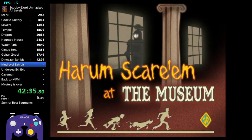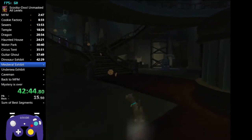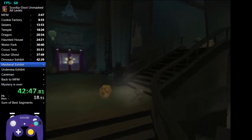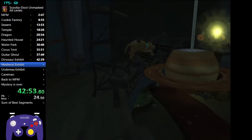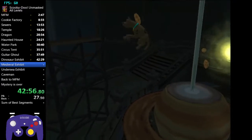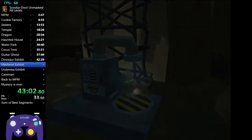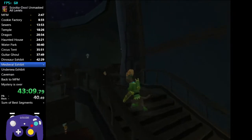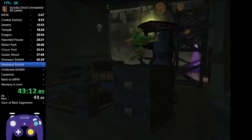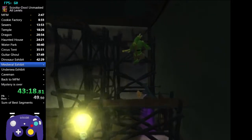We're going to be skipping a bunch of cutscenes, so hold your control stick forward and keep mashing A. Make sure you don't get pulled into the conversation with Velma. Go up to the right of these stairs, jump on this railing, jump on this planet, jump over here, collect the Robin Hood token. Now you have the Robin Hood suit. Go to the left of these stairs, shoot down the shield, and you'll get access to the next level.